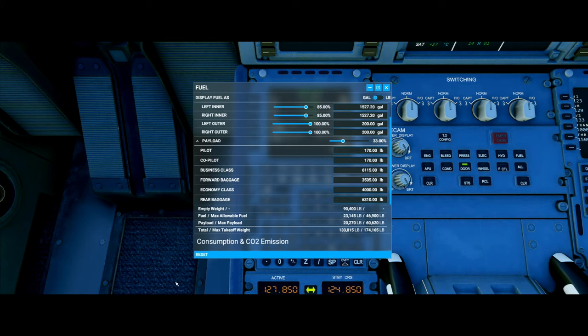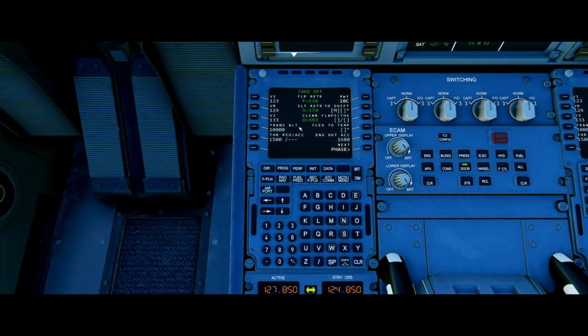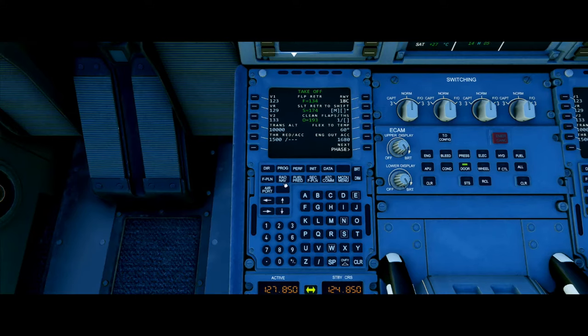This is our flex temperature — 60 degrees Celsius. So we're going to go into the PERF page and enter 60 into the flex field. Next we have our flaps, which are set to 1+F, but you just enter 1. So we enter 1 into the clean flap/THS field and it goes in just like that.